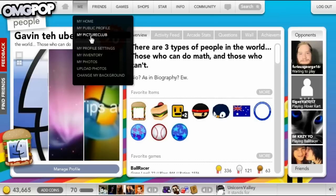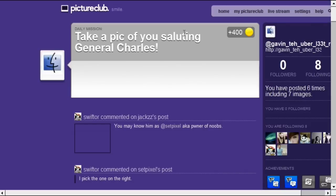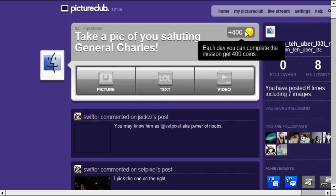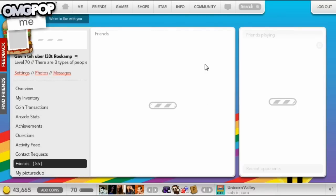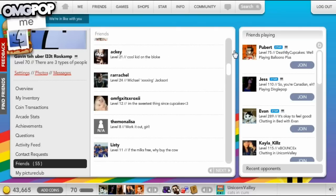There is My Picture Club, which is actually like a Flickr sort of thing, except it's on OMGPOP. Take a picture of you saluting General Charles and you get 400 coins for it. Then there's the Friends tab. You can click on My Friends and see all of your friends and your friends who are currently playing. Pretty basic.